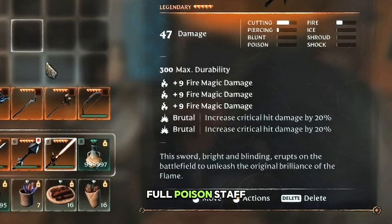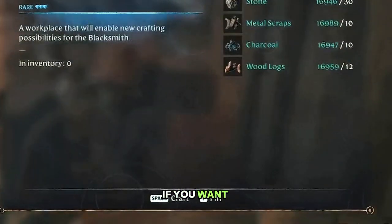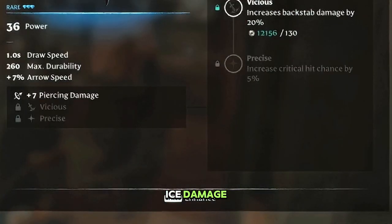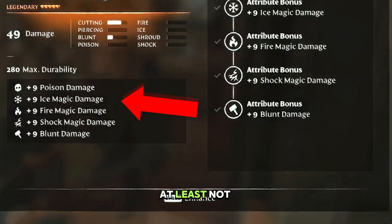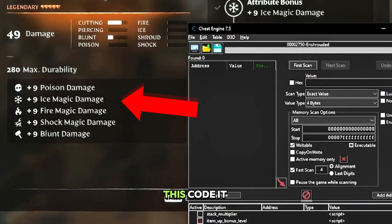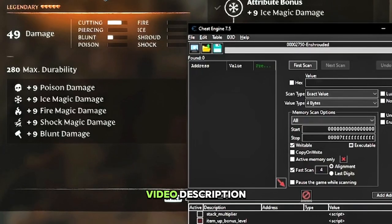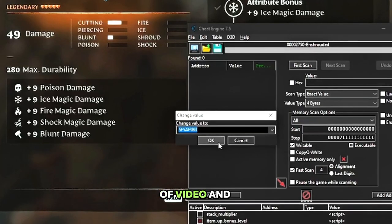I even made a full poison staff dedicated for the Acid Bite skill. If you want to create an item with ice damage, there is no code in the drop-down menu — at least not in my mod version when I recorded this. But I found the code, and it will be in the video description. Just copy it, double click on the enchantment you want to replace, and instead of opening the drop-down menu, just paste the code from the video description, and you're done.